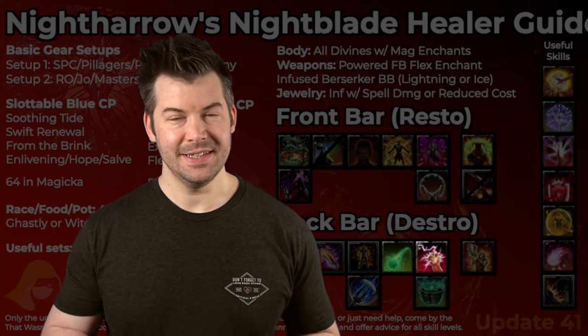Another option is Lotus Fan, which provides Minor Vulnerability in an AoE — no other skill does that. If you have multiple primary targets or you're in trash, running Lotus Fan from the Assassination skill line will proc Minor Savagery. You could also move Relentless Focus from your back bar to your front bar for the increased critical damage, which applies to critical healing as well. In general, you don't need to run an Assassination skill on both bars, and I would recommend running a Siphoning skill on both bars. You can see how you might want to swap all these skills out depending on your personal needs.